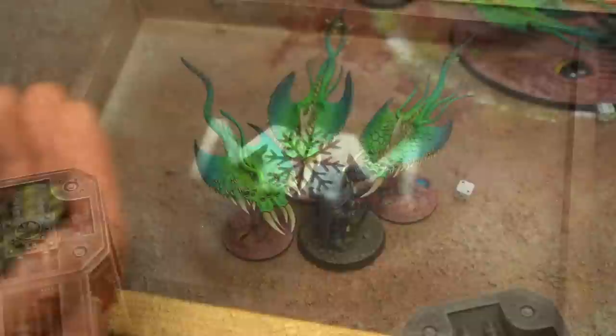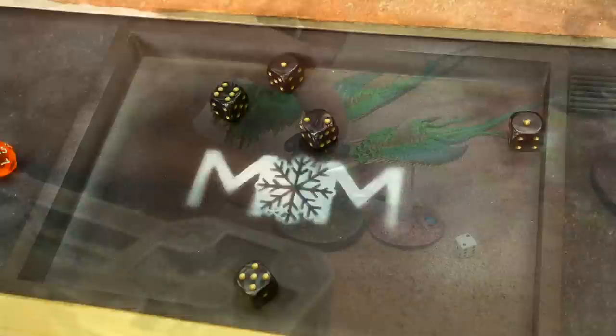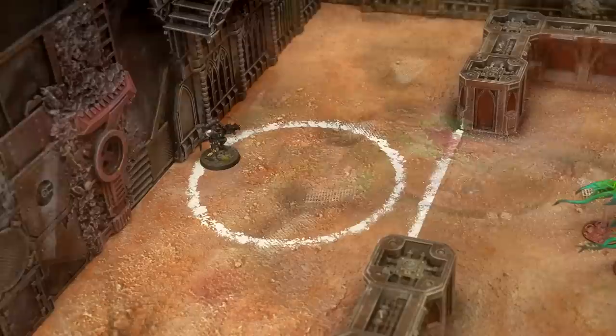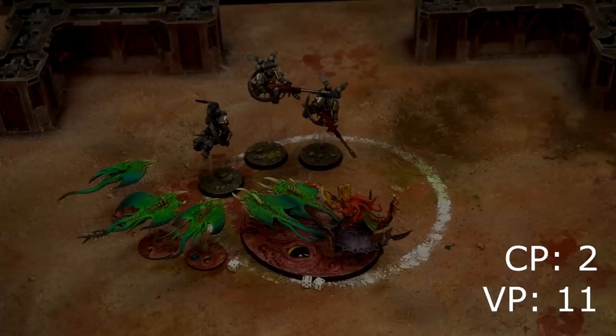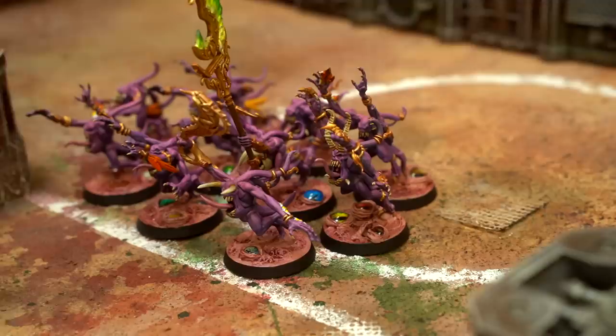End of Ant's turn two — he scores three more victory points from his Domination secondary objective as all his Vanguard units have Objective Secured and he's controlling both objectives. At the start of Tzeentch's turn Phil gets one more command point, and the Horrors sitting on the back objective score Phil five victory points too.